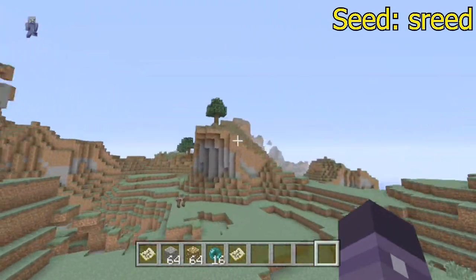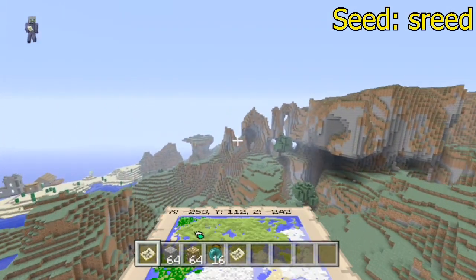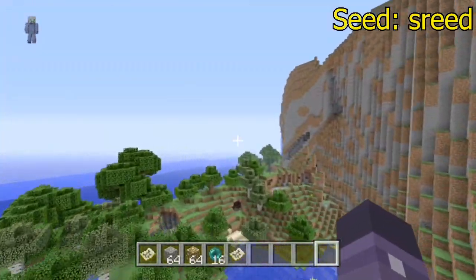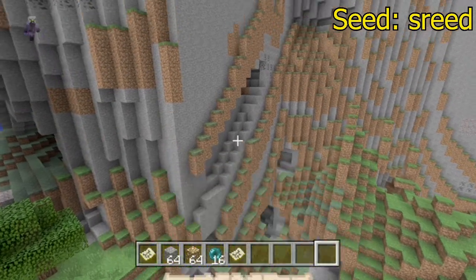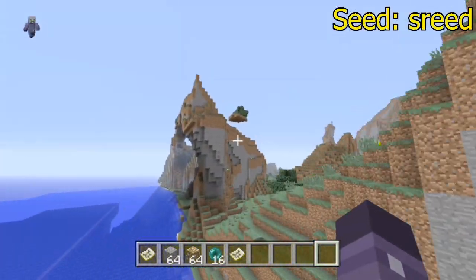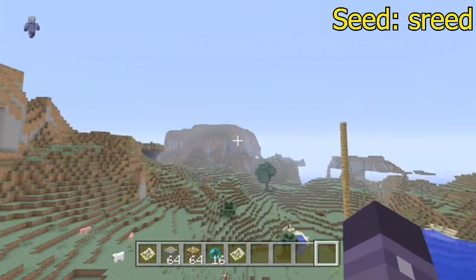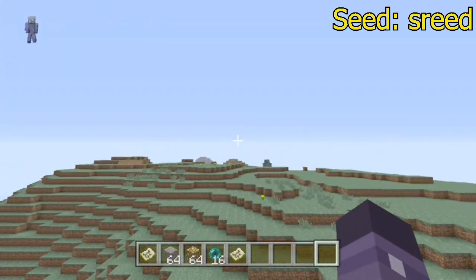I want to say: if you do choose these seeds, make a video response. I don't care if it's recorded on a phone or whatever — if you pick one of these seeds and you built something on it, let me know, leave it as a video response, I'll be sure to accept them. You can give some other people some ideas. Also, this is kind of a weird formation — I've never seen that in a mountain before, it's like built-in stairs. There are actually a lot of waterfalls on these mountains, which is definitely really cool if you like waterfalls. If you build a house around that, it definitely adds some creativity and some cool little designs you can do with the waterfalls.